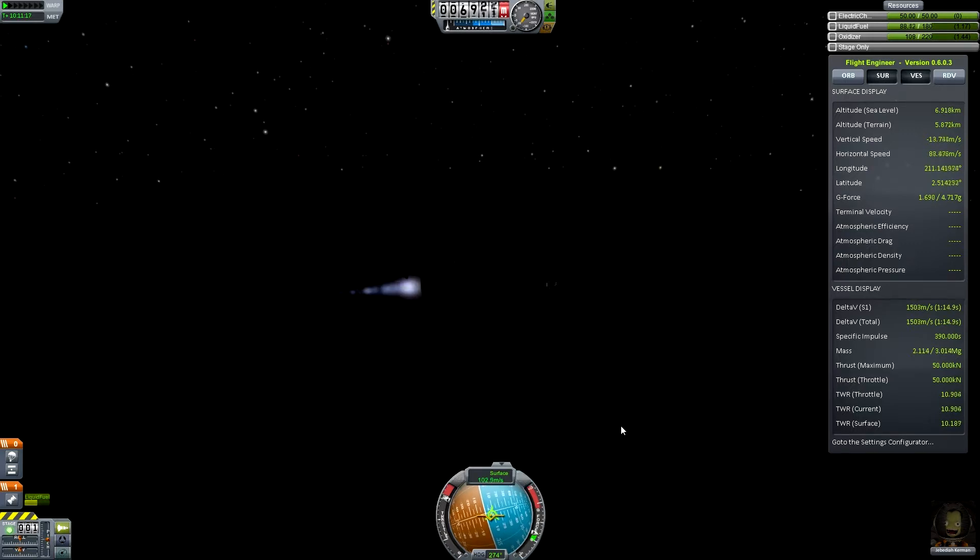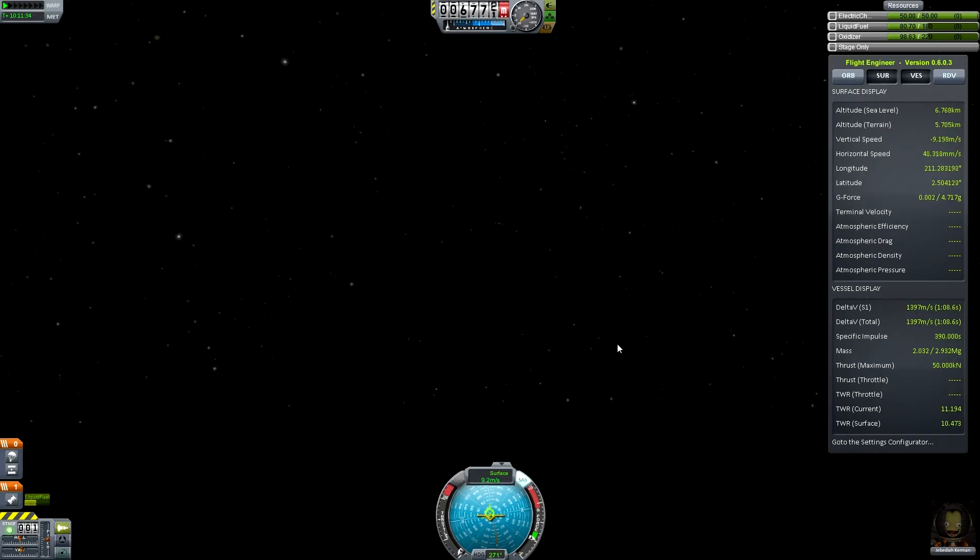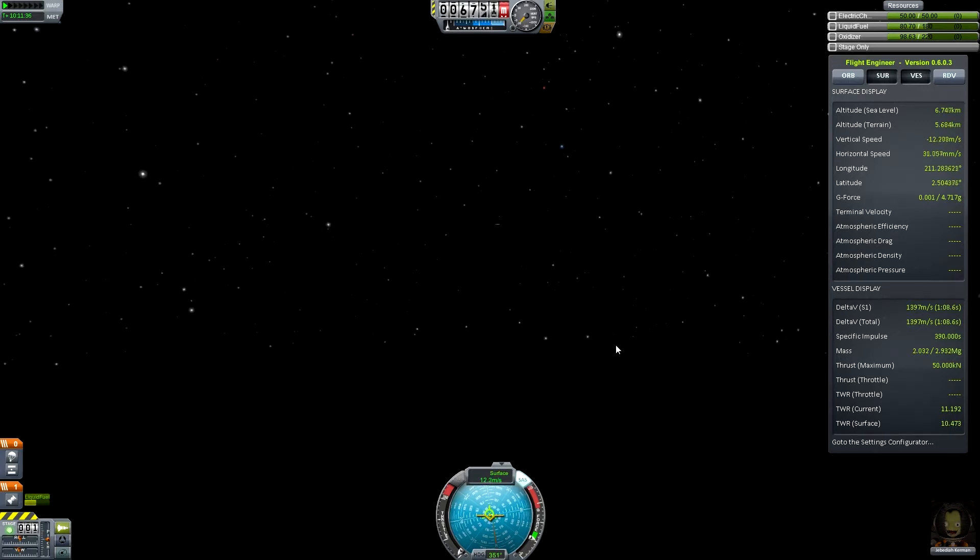Try and keep it pointing retrograde — this is the point where we want to start slowing down, because otherwise we'll start accelerating in the opposite direction. Chase the ball around, and kill. Now we're going straight down — it may not look like it, but we are. That's the most violent manoeuvre done.